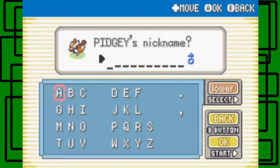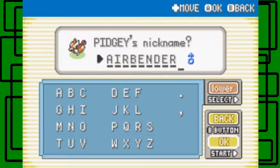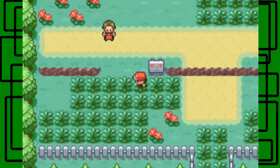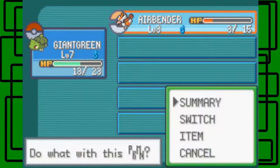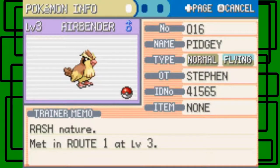I'm going to name this Pidgey Airbender, because I liked Avatar: The Last Airbender. It was really cool. I think this is one of the better names I've come up with for a nickname. It might not be that cool to others, but I think it's cool. Let's just name it Airbender. Yeah, there we go — nice. Let's look at Airbender's stats and summary.